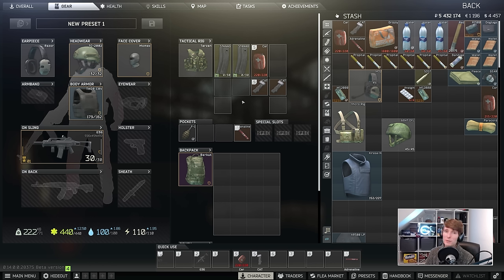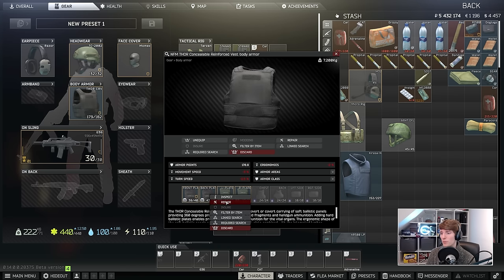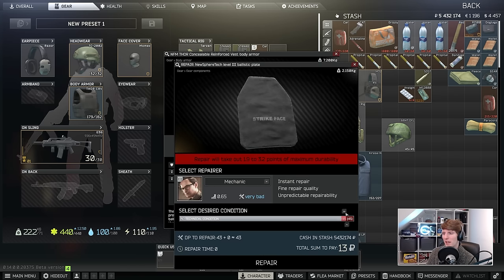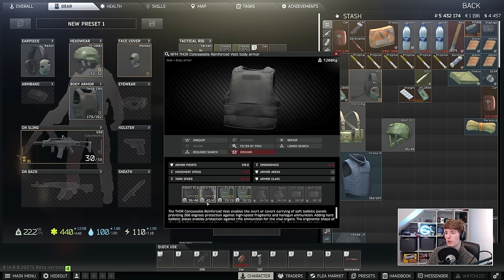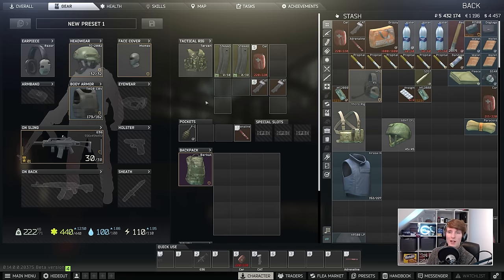Most of the rest of the kit looks pretty much the same at level 2 traders. A couple of final points: insure all your stuff — insurance seems to be extremely cheap right now. Also when repairing, try to repair with Mechanic rather than the Armor Repair Kit, which seems slightly bugged and doesn't always repair all the way back to full. Insurance returns have been coming back nicely, which is pretty good to see.